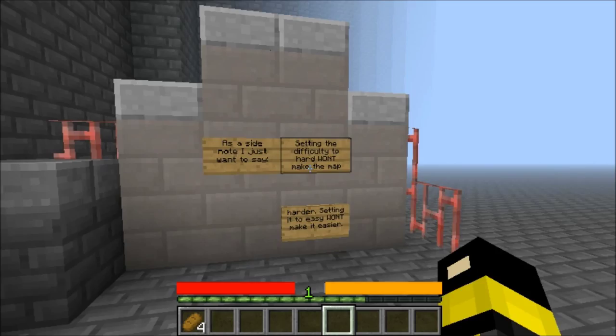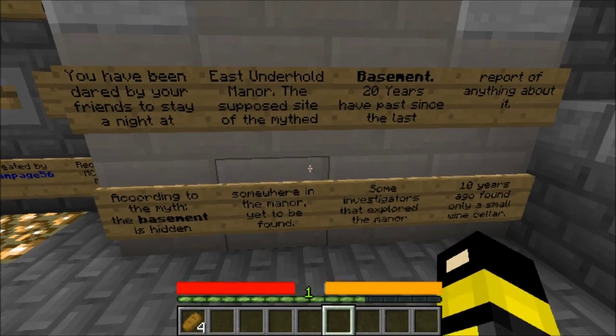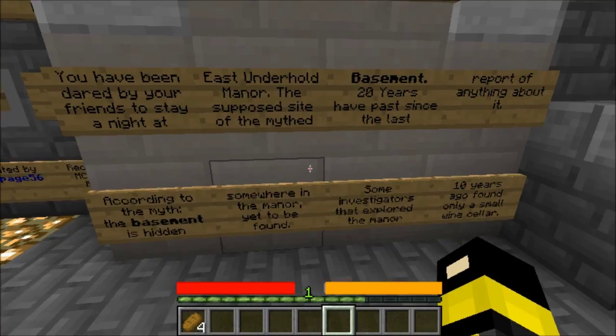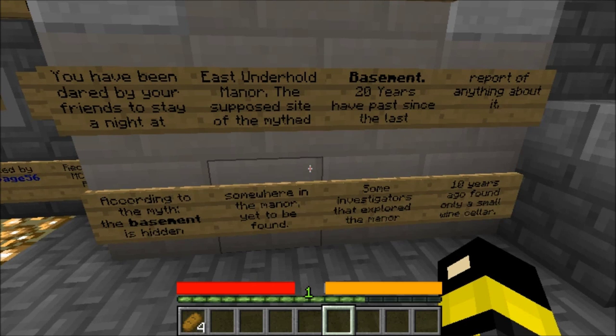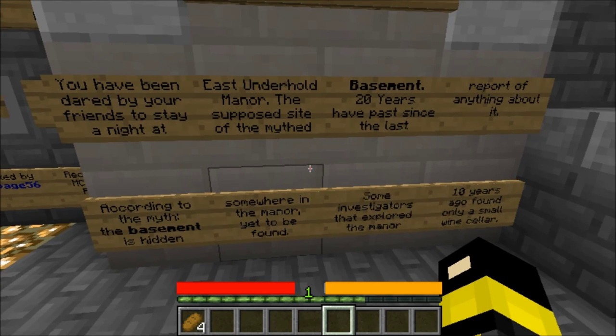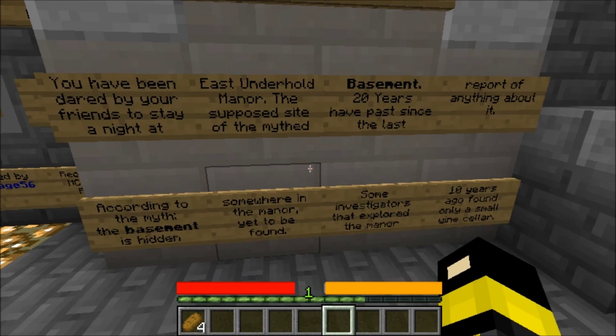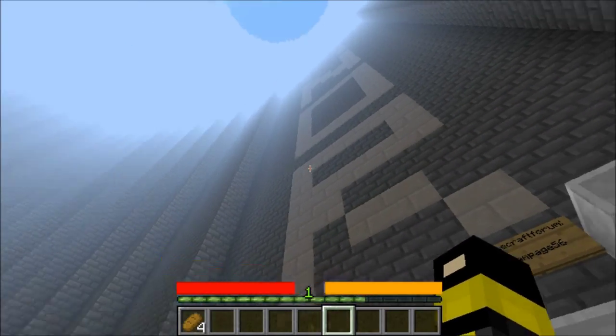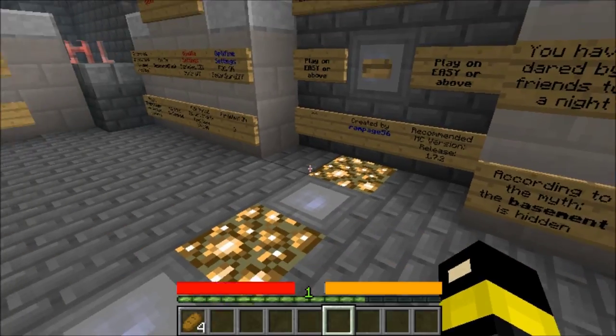Okay so, side note. Let's see about the map: you have been dared by your friends to stay a night at East Underhold Manor, the supposed site of the myth basement. Twenty years have passed since the last report of anything about it. According to the myth the basement is hidden somewhere in the manor — I'm gonna guess down in the basement. Some investigators that explored the manor ten years ago found only a small wine cellar.